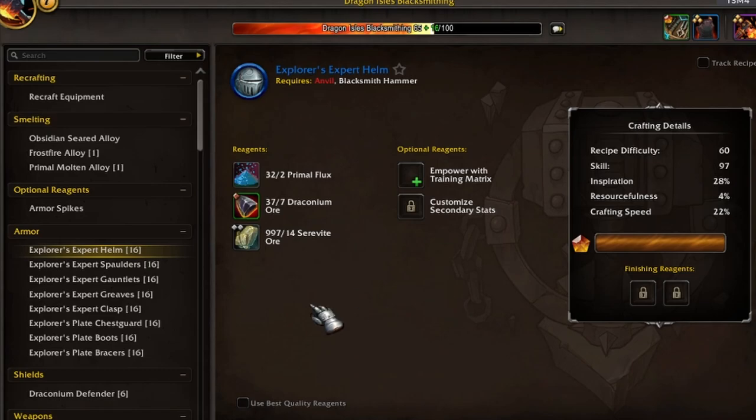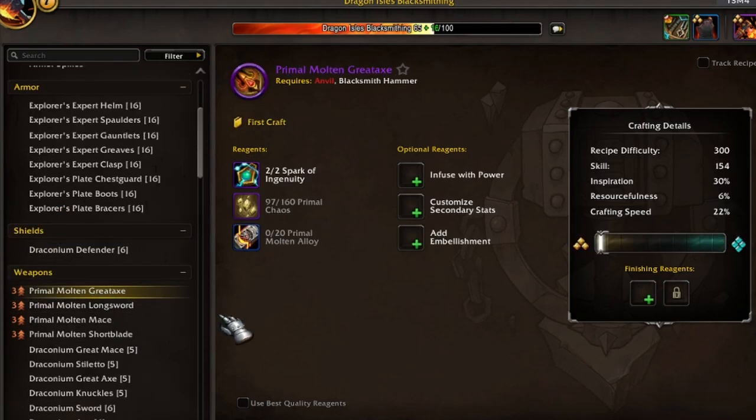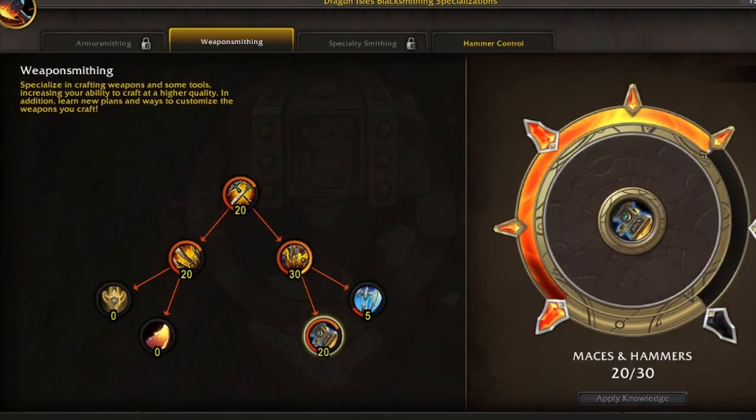Specialization is where it's at when it comes to trying to make items that have the highest item level. Some recipes are going to be exclusive to those who specialize in that certain type of armor or weapon. Let's take a look at the specialization tree so I can show you what I mean.